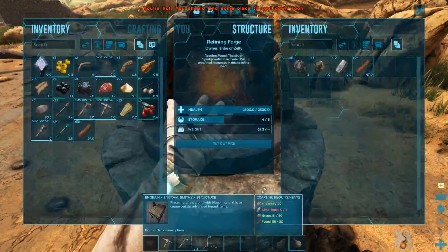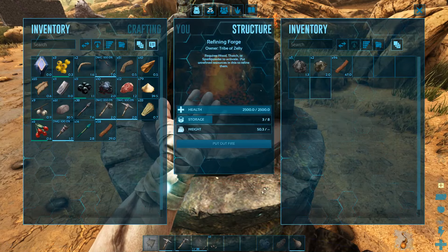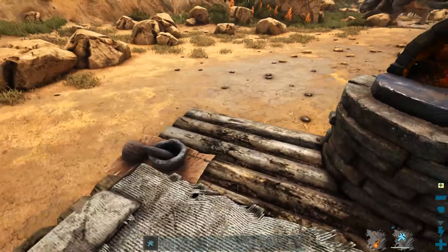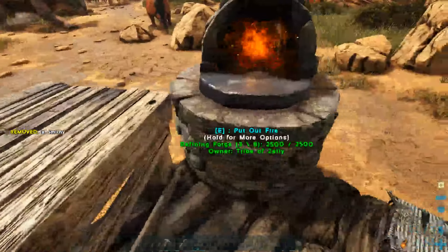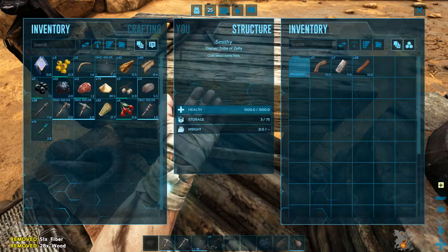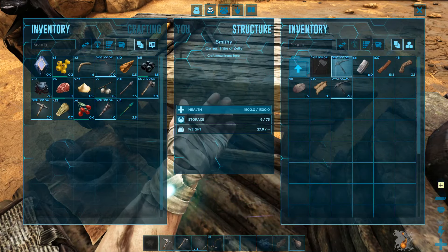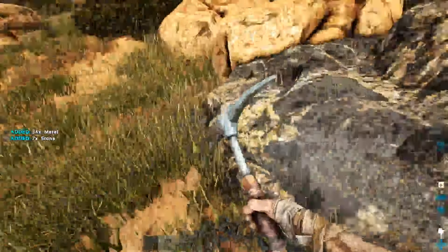I'd really like to get a procroptodon at some point just to get around fast — that'd be really nice. We'll let this last metal go and then I'll put out the fire. We've got a smithy and hopefully it'll fit on this corner. What does it take to make these? More hide — I've got that. Oh, we have a pick. We need a little bit more metal, which will be much easier now that I have a pick.